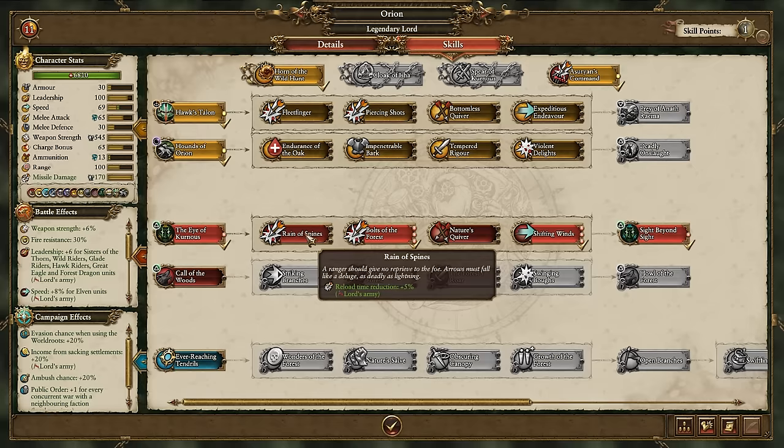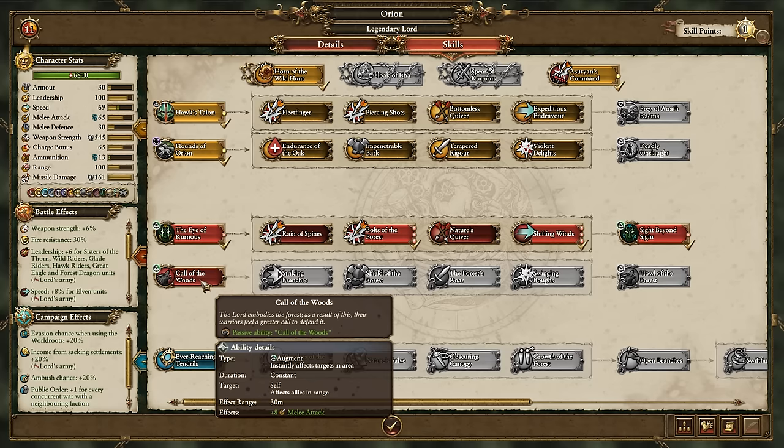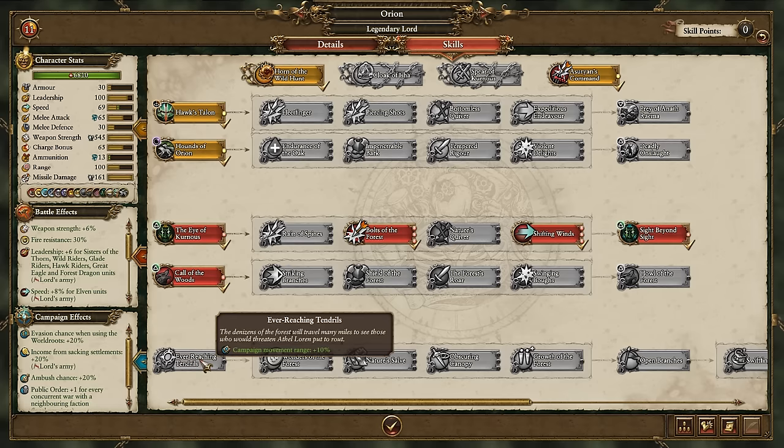Doubling up with a second missile chain is where Orion really shines. Reducing reload, then increasing damage, ammunition and speed, Orion can then gain the Sight Beyond Sight passive ability, allowing everyone within range to gain 12% missile damage. Couple this with Prey of Anathrema and you can wipe out a high tier unit from a distance with ease. Working down his second battle effects chain is more melee focused, ending with Howl of the Forest passive ability, granting increased melee attack to his allies around him.